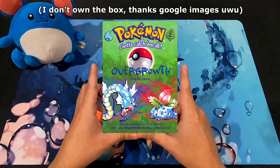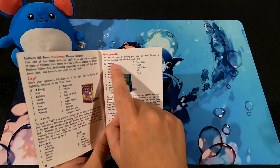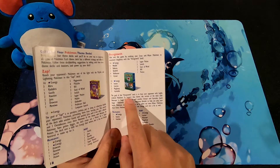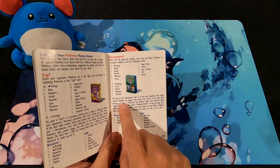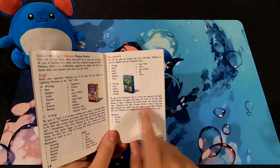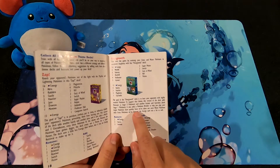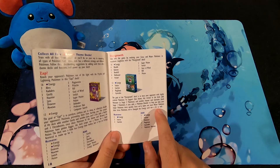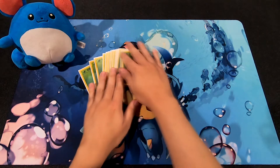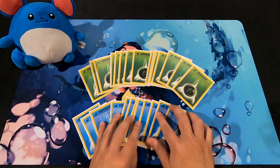The second theme deck to appear in Base Set was Overgrowth. The goal of the Overgrowth deck is to beat your opponent with highly evolved Pokemon. This version of the deck adds Venusaur, a Stage 2 Pokemon, and another Ivysaur and a Gyarados, both Stage 1 Pokemon. It also adds a Pokemon Breeder to help you play your large Pokemon more quickly. We have 16 grass energy cards and 12 water energy cards, making this a grass-focused deck.